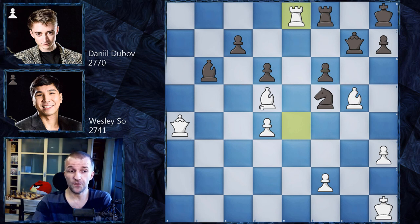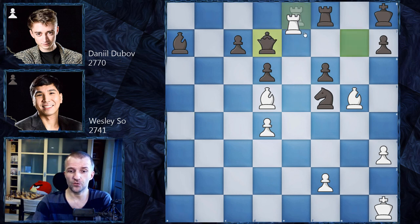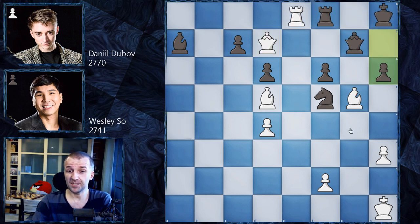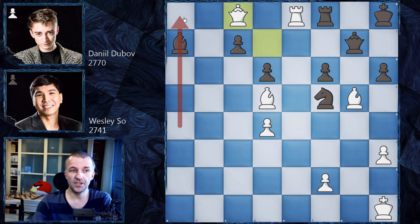Dubov set up a trap — he didn't play f-takes g5, instead he played bishop a7 blocking the queen's advancement to a8. The bishop cannot be taken because the rook is hanging. But Wesley So found the continuation — the beautiful queen d7 sacrifice! You cannot take the queen because we'd have rook f8 and checkmate, as the bishop controls h6. This is why Dubov played h6, but now queen c8 advances to the eighth rank.